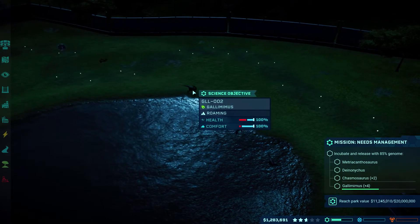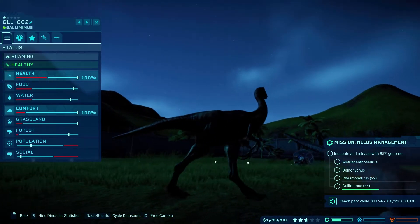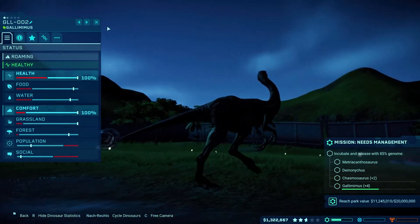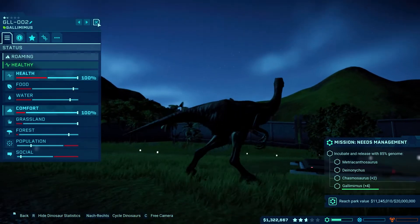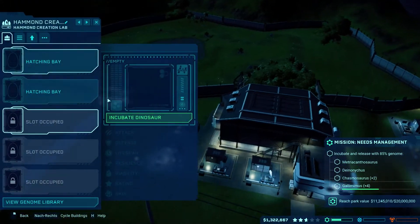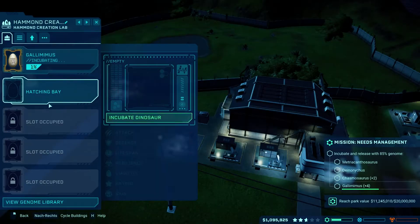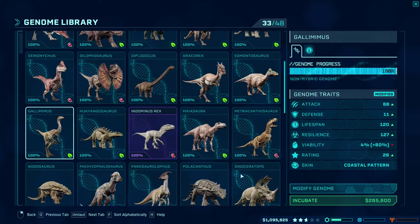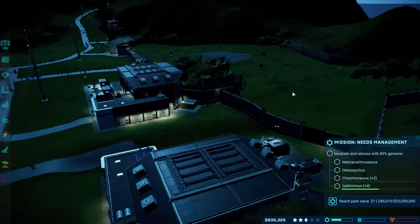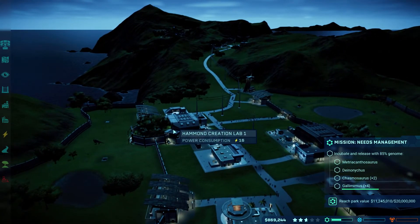That's a Gallimimus — unfortunately because it's night they don't look too great. We still need two more. They're happy with the grassland, forest, and population, so we'll definitely get the two more incubated right now because they're fairly cheap, and that will be part of the mission done since we need four of those guys.